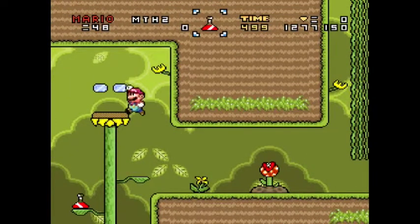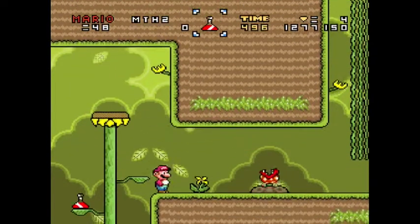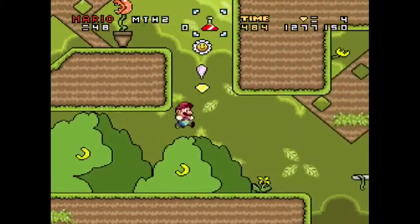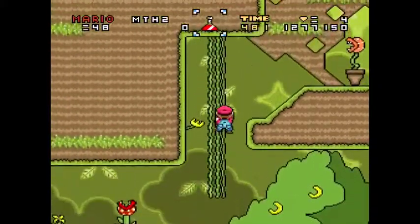Let's see what we've got here. We've got some calm music. We've got some plants that can support our weight somehow. And I also powered up before I came into this world, so I don't need to grab that potion at the moment.